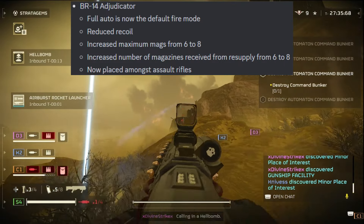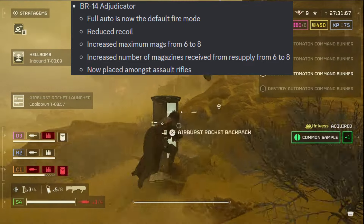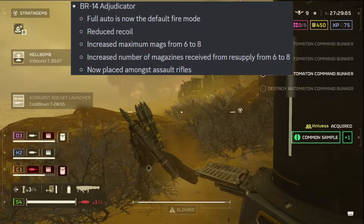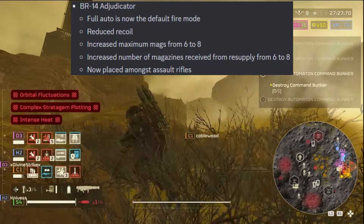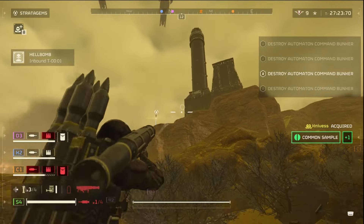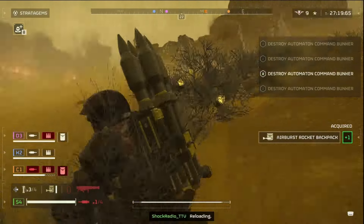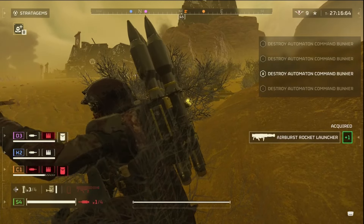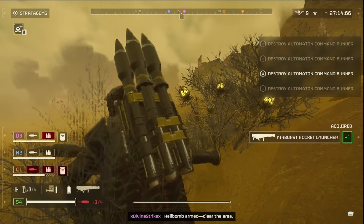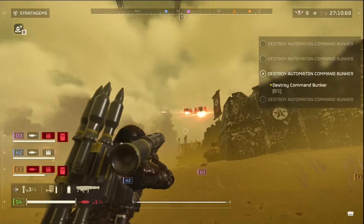The BR-14 Adjudicator — full auto is now the default fire mode, reduced recoil, increased maximum mags from 6 to 8, increased magazines received from resupply from 6 to 8. Now placed amongst assault rifles. I've actually never personally used the Adjudicator and I don't know if I've ever seen anyone use it. They did buff it pretty good — so are we going to see people using the Adjudicator? We will see.